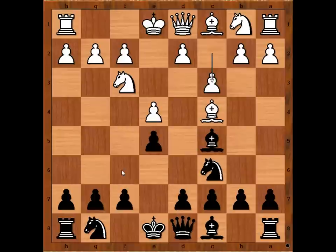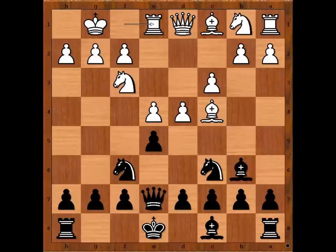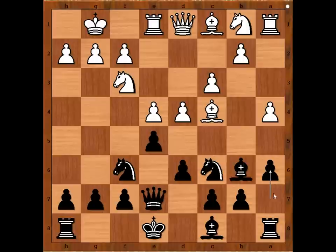D4, Qe7. Siegbert Taras castled kingside. Nf6, Re1. If d5, Nb8, Bd3, d6. So we have Re1, d6, a4, a6 — making room for the bishop. H3, preventing Bg4. Alekhine castled kingside.